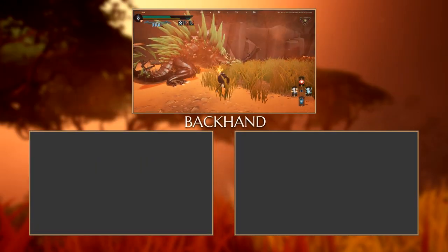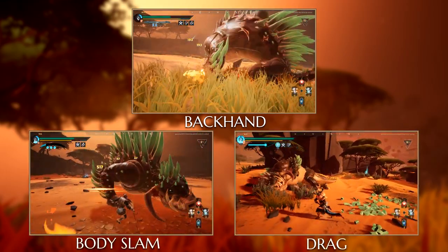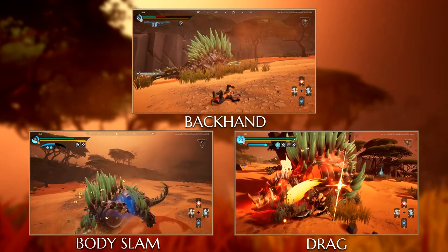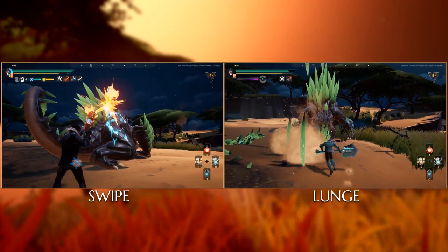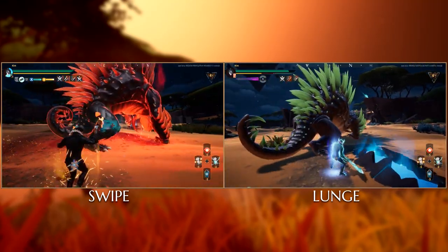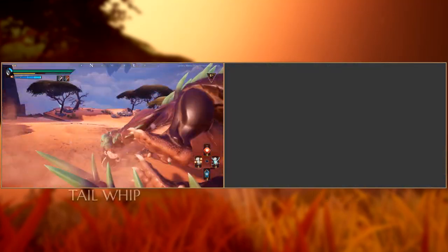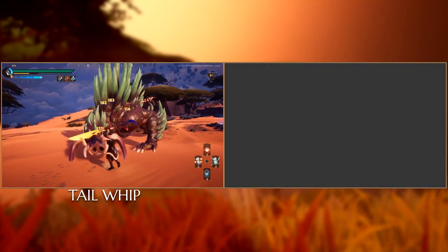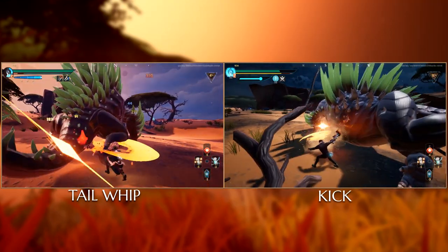To start, we have Backhand, Body Slam, and Drag — these are attacks used when players are on the sides of the Behemoth. Up next, we have Swipe and Lunge, which are attacks Deadeye uses when players are in front of the Behemoth. Deadeye uses Tail Whip when someone is behind or on the side, and Kick is used when the player is nearby behind its legs.